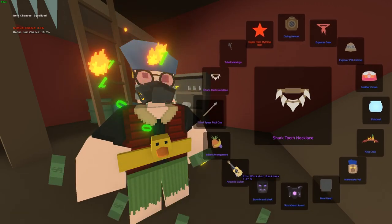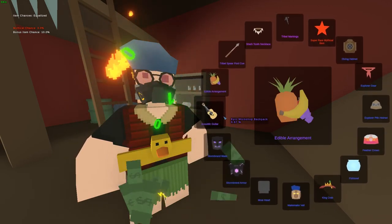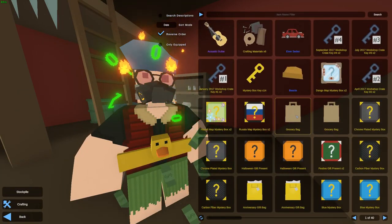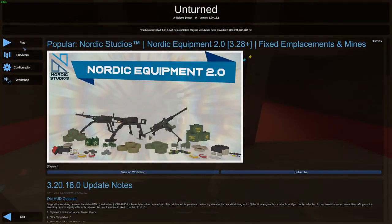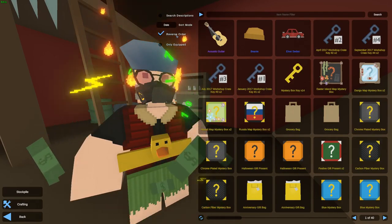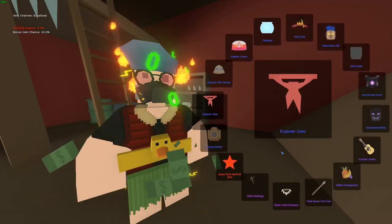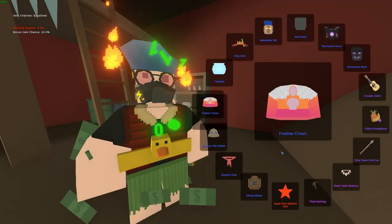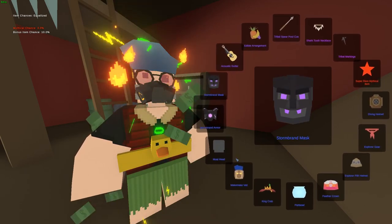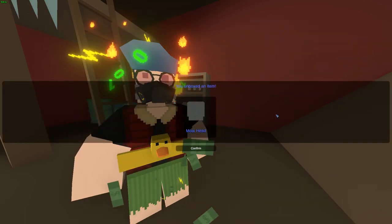And we're back. Hopefully that glitch won't happen again because it ruins the mood. If we get the Guitar from Easter Island, I'm happy — that thing is actually quite expensive and looks cool. The second Easter Island... are we going to get a Mythical? Nevermind. We got the Moai Head. Well, that's nothing really crazy, but okay.